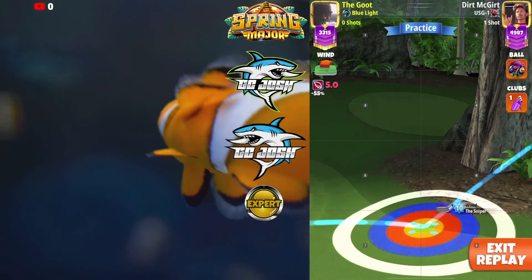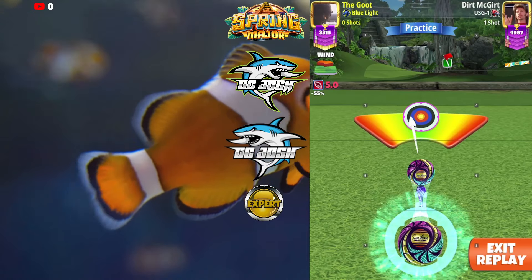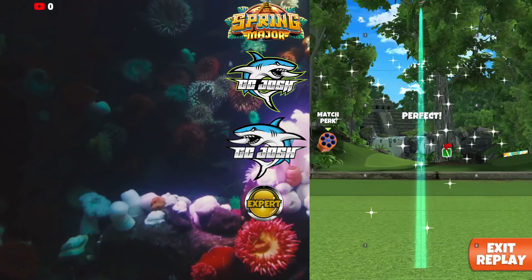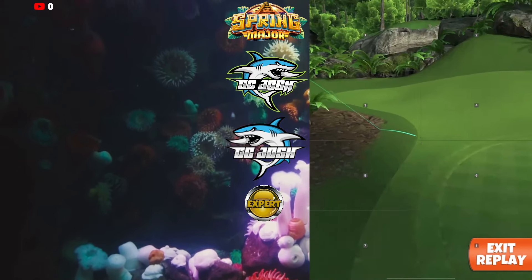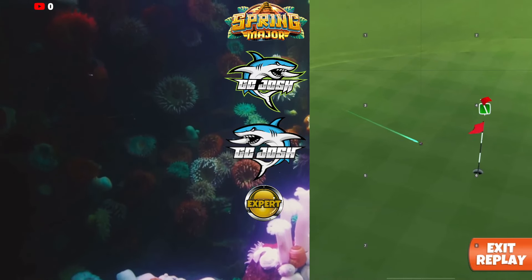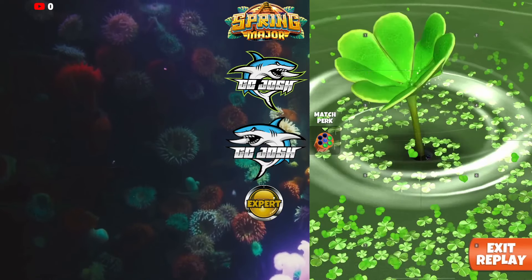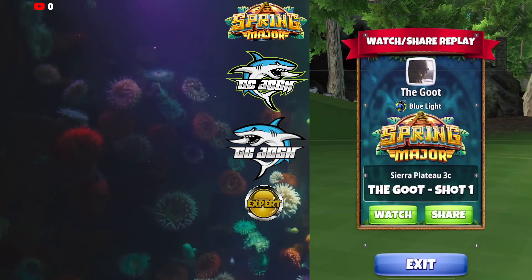You're going to set up just left of that tree — the left tree — so you'll have the blue ring touching the fairway on top. You're going to slide it right just until your ball guide hits the tree, and then slide it back left until your ball guide misses the tree by one click, and it goes long and past the hole.